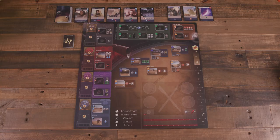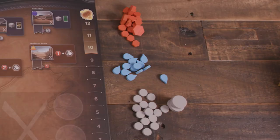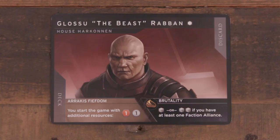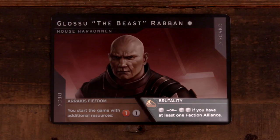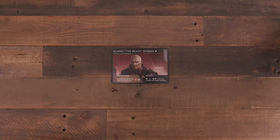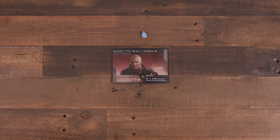Place the Mintат on the Mintat space and create a supply nearby for all the tokens: Spice, Water, and Solari. Next, each player takes a leader. Leaders have a name and complexity level, house, passive ability, and signet ability. They place their leader in front of them along with one water, which forms the beginning of their personal supply area.